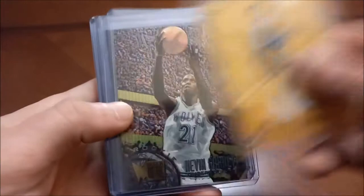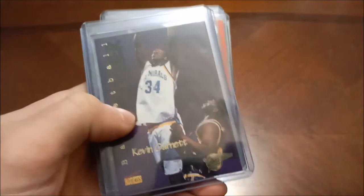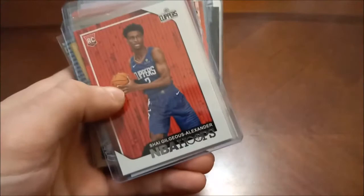Some Darius Garland. Kevin Garnett — beautiful KG. That was the prime reason why I picked up the 95-96 Metal set, plus it was an insanely good price too. 96 Signature Rookies KG. Chris Gatling — former All-Star. Here's some more memorabilia — dual memorabilia card here.